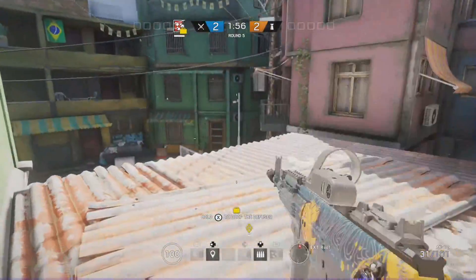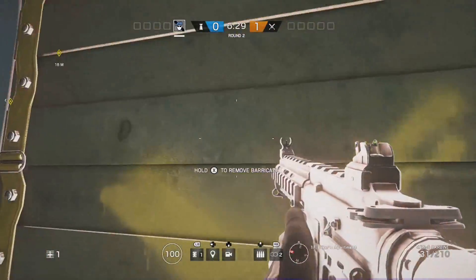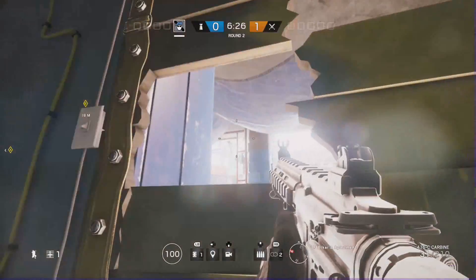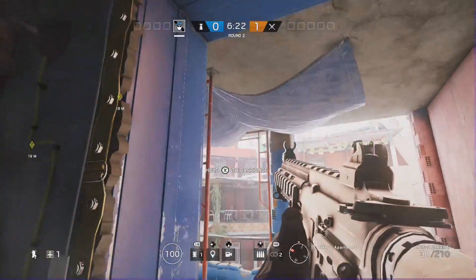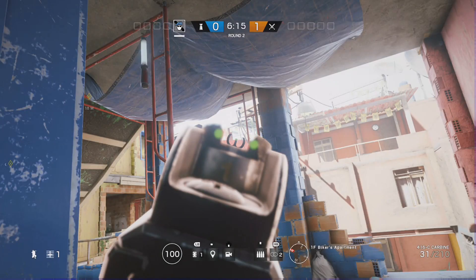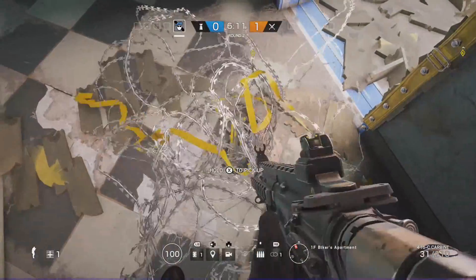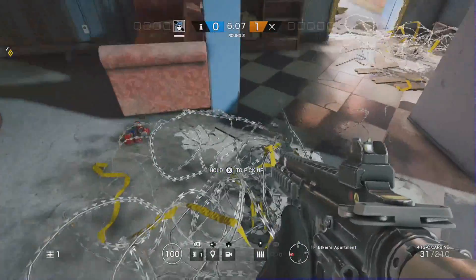Another spawn killing spot for rooftops: go to Biker's Apartment and destroy this door. If it's nighttime, you only need to make a hole because you won't have the extremely bright glare. Since it's daytime, just peek out a little bit — if you go too far, come back in until the glare disappears and you're good. They won't expect to look here because they'll be focused on the window or wherever you killed them from last time.